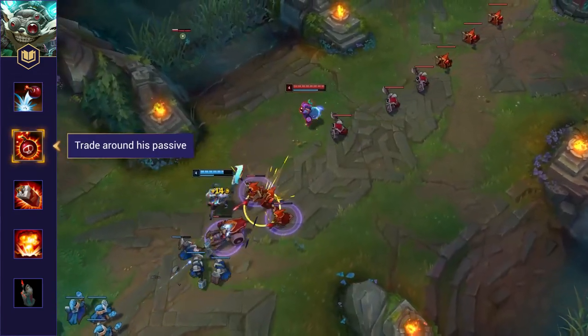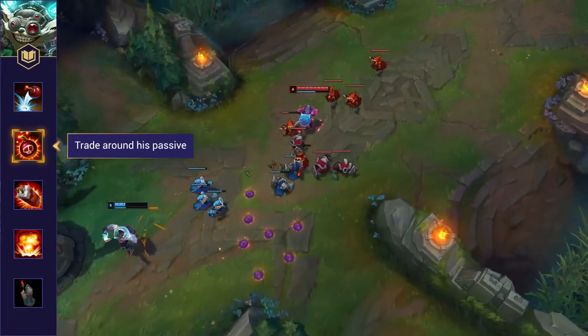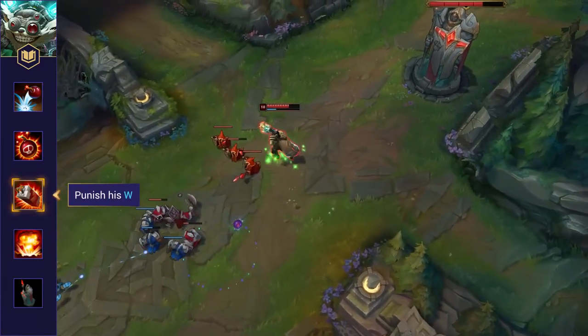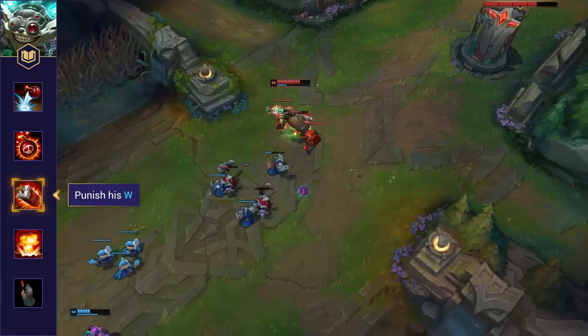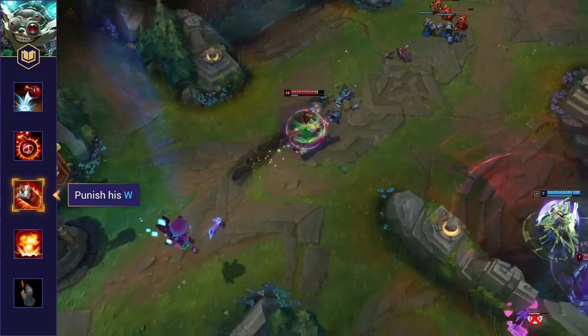Trade around his passive. Ziggs' passive empowers his auto attack. Don't try to trade with him when this is up, and instead wait for him to waste it on a minion while farming. Punish his W cooldown — Ziggs' only form of escape is his W. If he uses this aggressively, make sure you punish him for it, especially if his flash is already on cooldown.